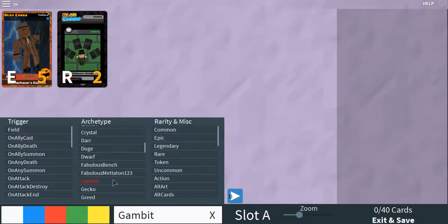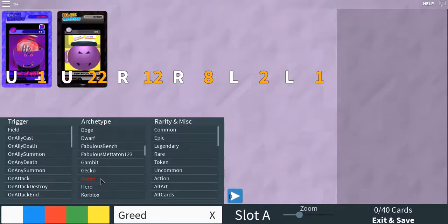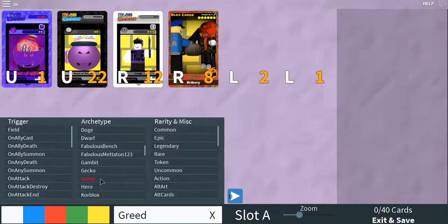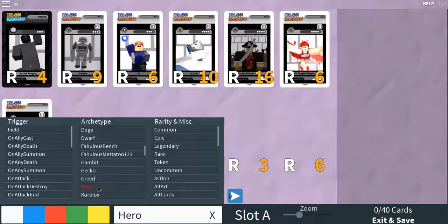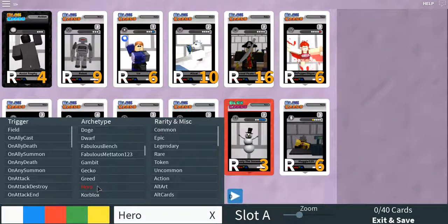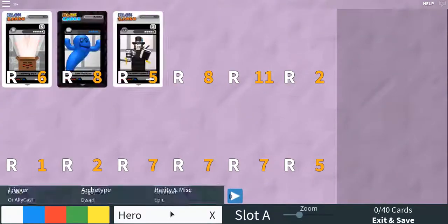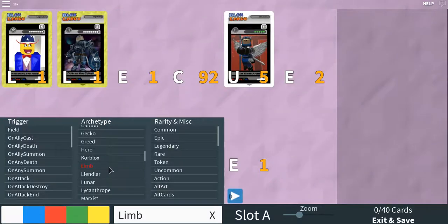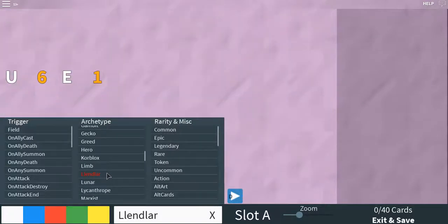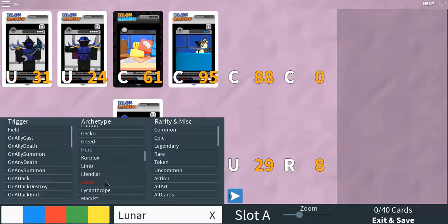Gambit, gambit, no. Gecko, no. Greed. Loogie hero. These don't really look like heroes, especially cow. Core block, lamb. Action test, lunar, action test, lunar.